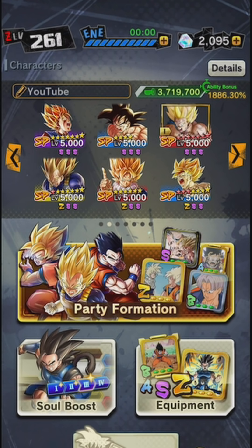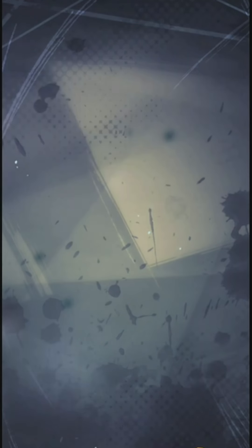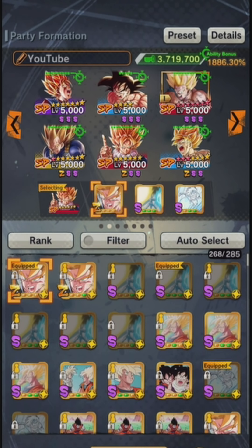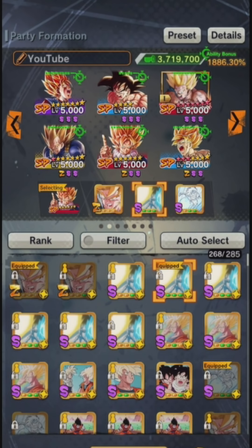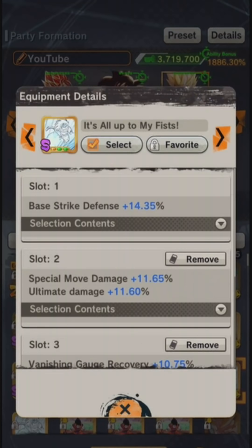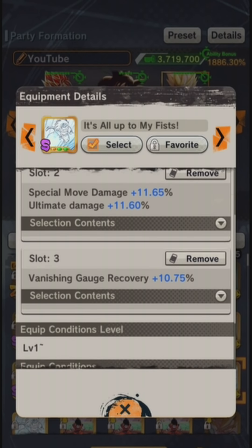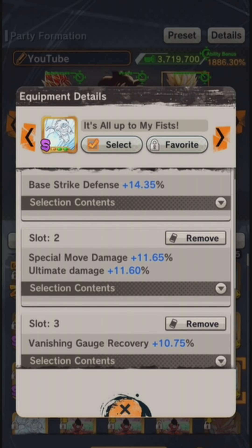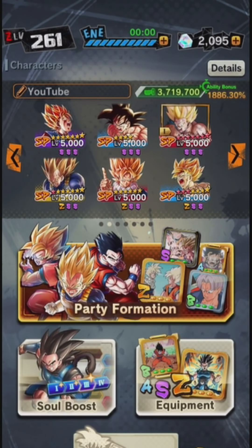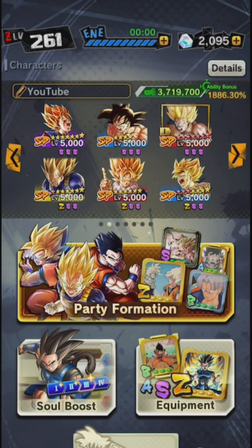I've got Bardock to help him out and Super Vegeto there to take care of any problems — I'm calling Super Vegeto the problem solver. For equipment, I have the Super Sand Angry equipment on him, then the android slash sand equipment, and a little Goku equipment. If you ever see that equipment, definitely try to get it because slot number two has two attacks, special move damage, and ultimate attack.